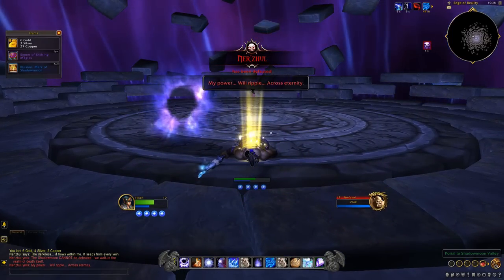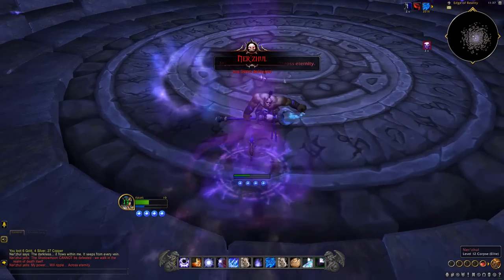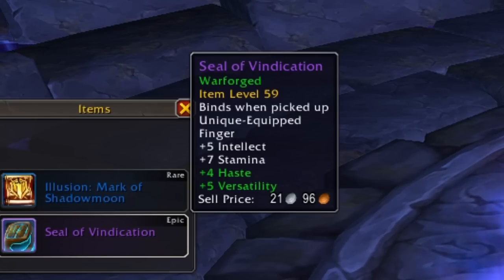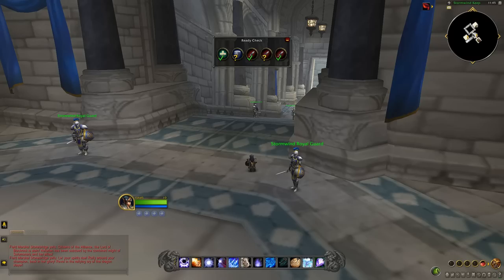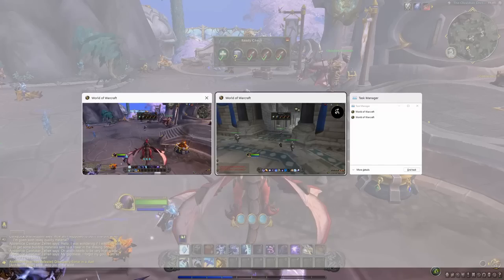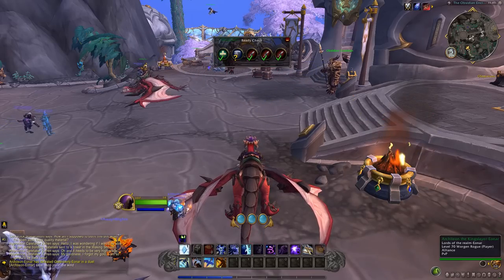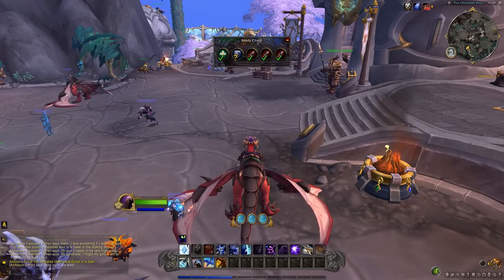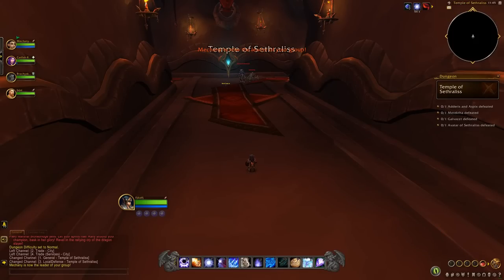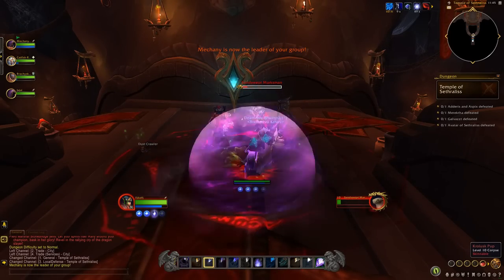When you queue for a dungeon with someone who has locked their experience, everyone in the group receives a penalty when they enter the dungeon and will only gain very small amounts of experience. There are two effective ways around this. The first is well known amongst twink players: simply queue your twink and the character you want to boost for the same dungeon. If the queue pops for both characters at exactly the same time, you can be reasonably sure it's for the same dungeon. If a queue pops for one character but not the other, simply decline and re-queue until you get a simultaneous queue. If you are trying to boost another player, this can work well — the only problem is that it can take a while, easily over half an hour.